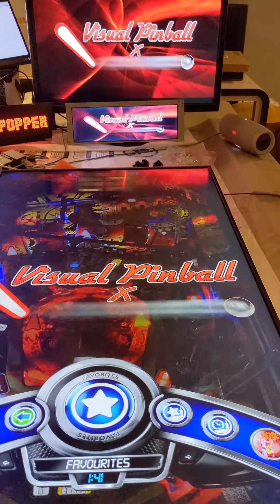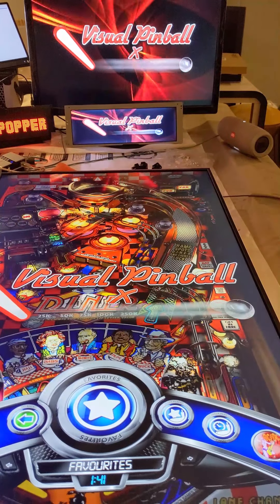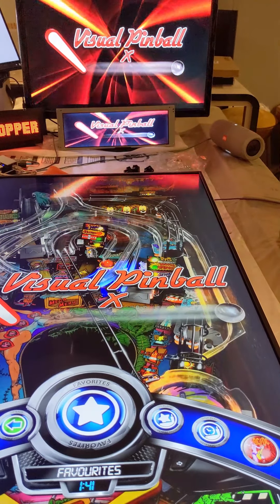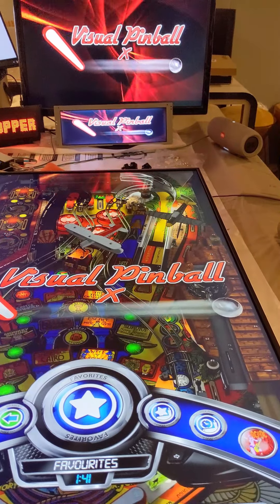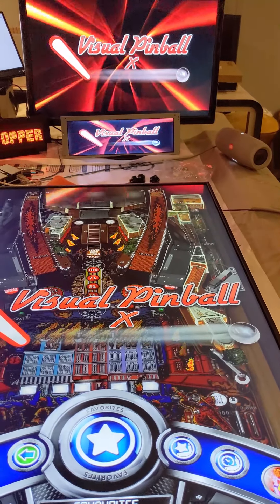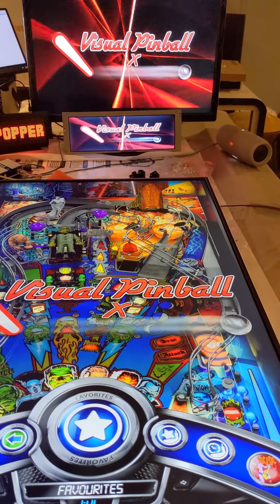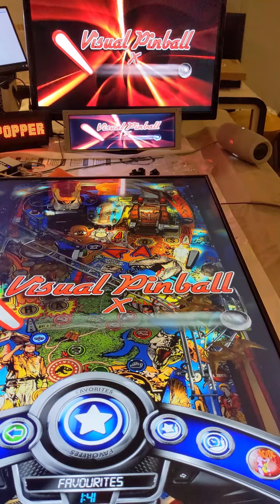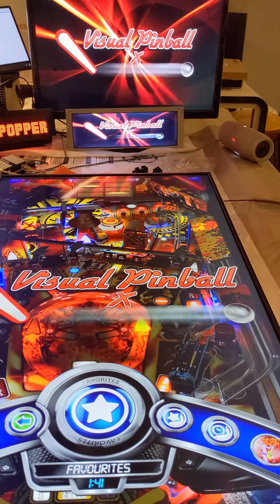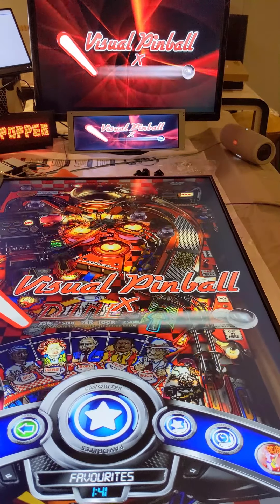This will allow you to keep up with the updates and releases. Usually the discourse is: you grab a table, you grab the back glass, and somewhere down the line maybe somebody releases a Pup Pack for it. Well, with this solution, you can always keep your files in the default locations. The back glass stays in the tables folder, the Pup Packs go in the PupVideos folder. So everything stays where it should be - you don't have to go back and delete animated back glasses. Everything stays in the default location, nice and clean.